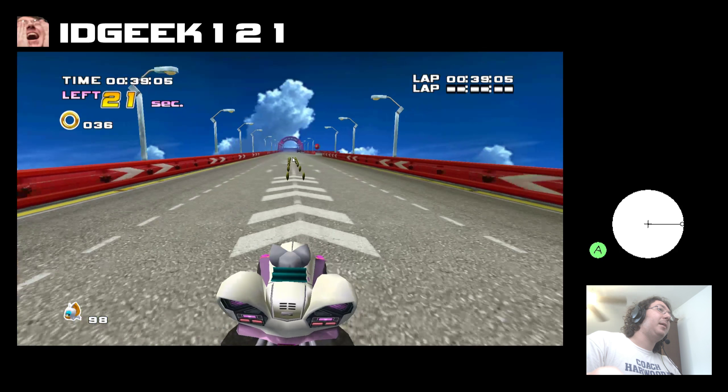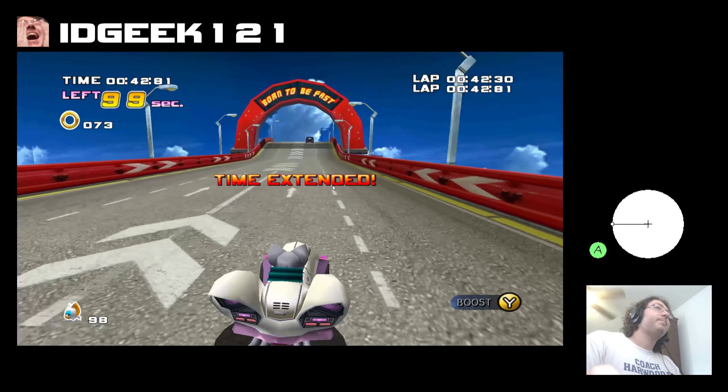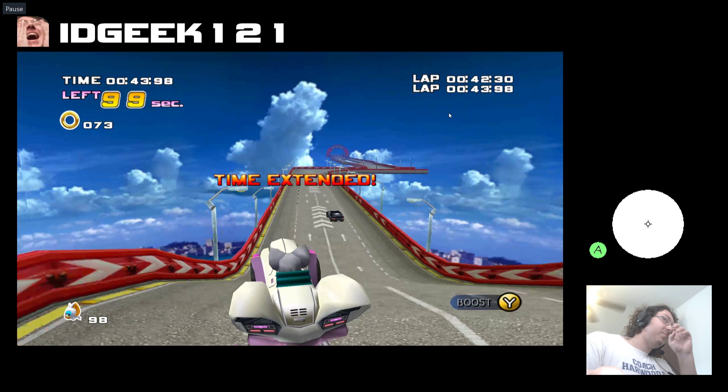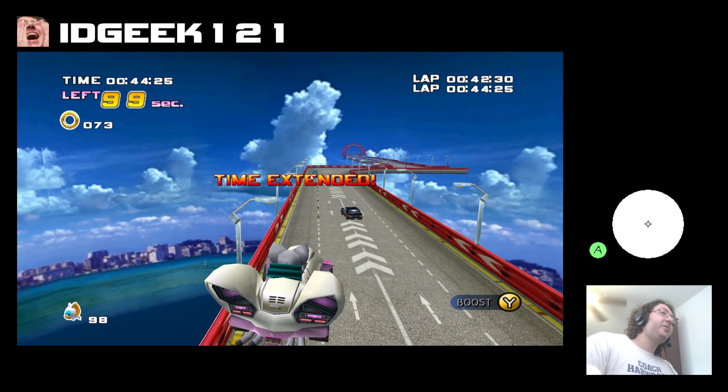We're going to grab this double line of rings and go towards the balloon and grab it. We got a 4230 for our lap time. What's difficult about this is there's going to be this blue car behind where it says time extended. This car will be in your way if you're going too fast. If you get anything faster than a 4220, you might be in trouble.